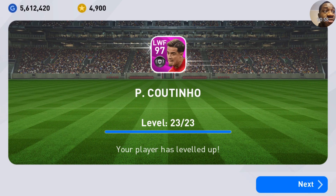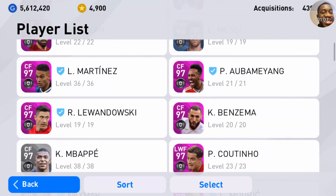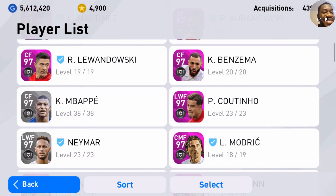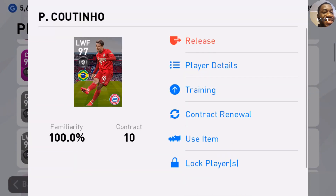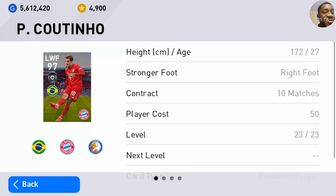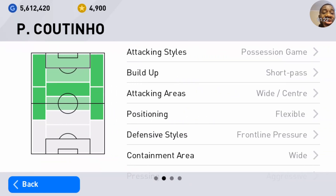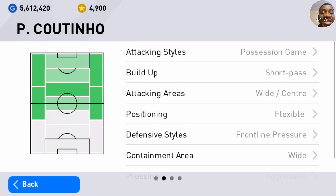He hits 97 — he's making it to the main team! Let's review his stats and check out his playing positions. He's 27, right-footed, and he can play in most positions, including attacking and midfield.